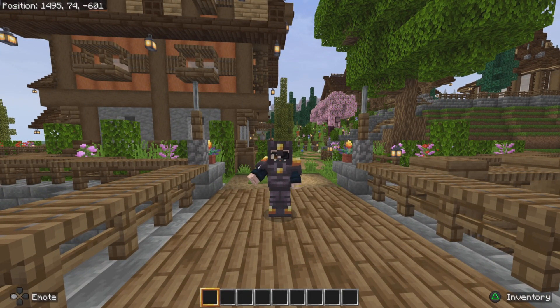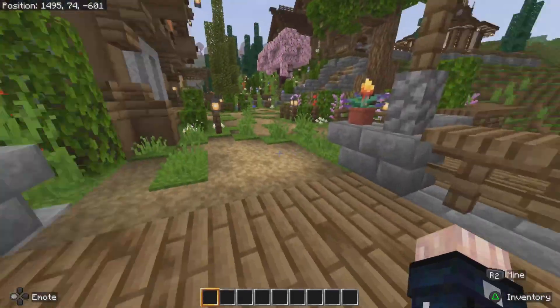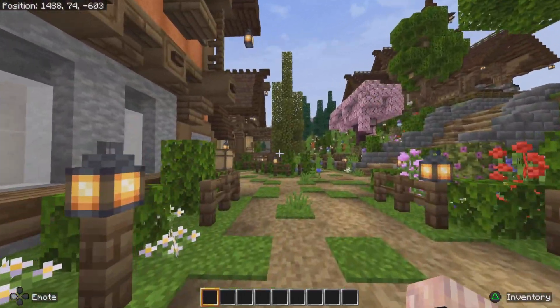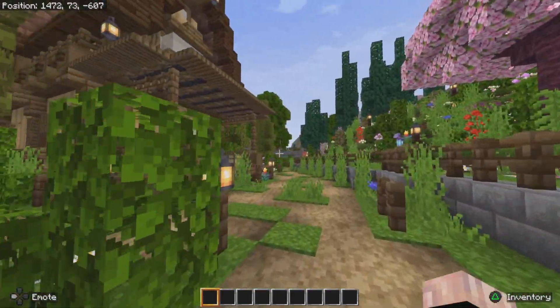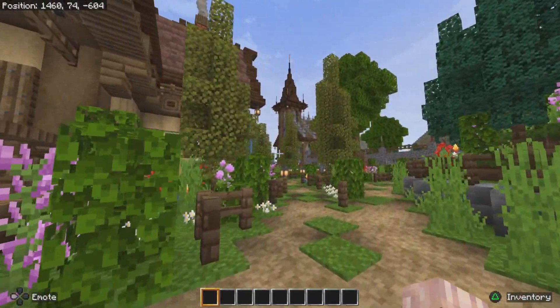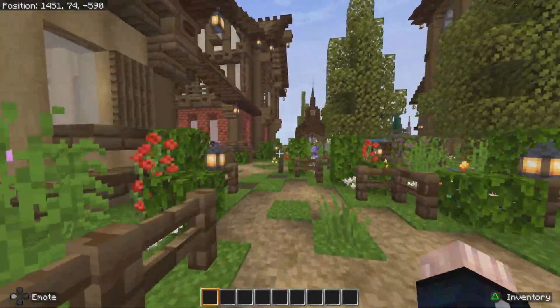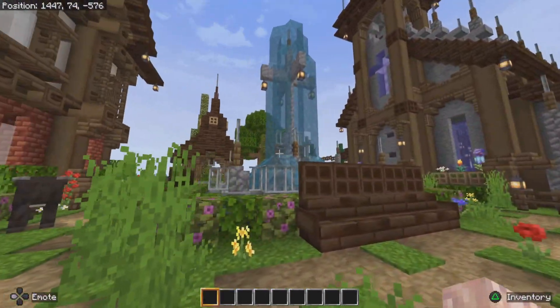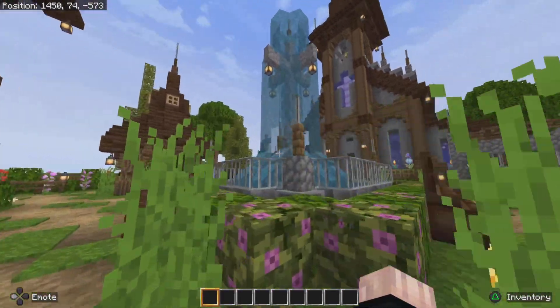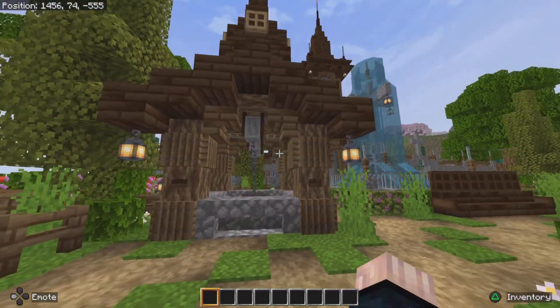Hey guys, Steve here. Welcome to another Minecraft video. Today I'd like to show you the forge that I built. Let's go take a look — we'll go through the countryside as usual. Most of you have seen this, some of you might not have. This is the countryside of my small world, with a few small houses, a church, a cross-shaped waterfall, and a well which I just added recently.